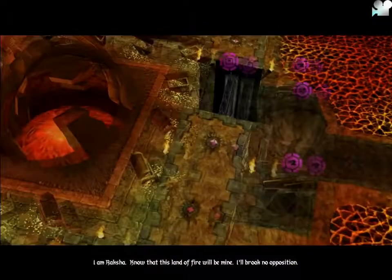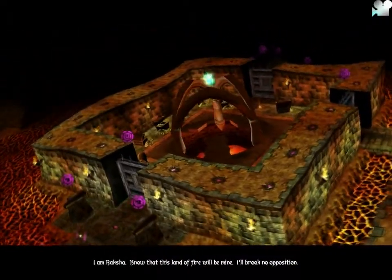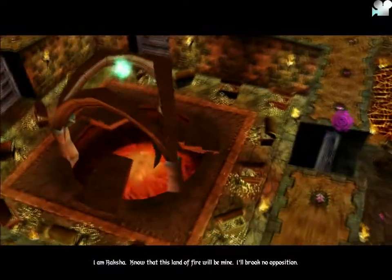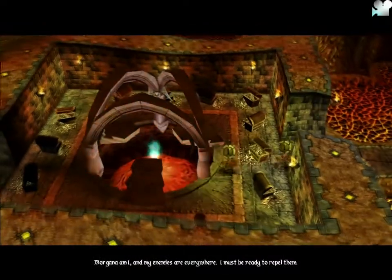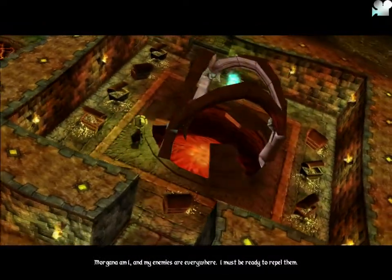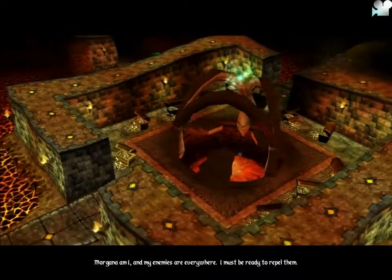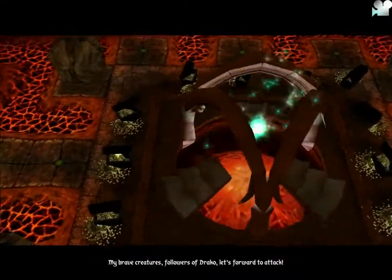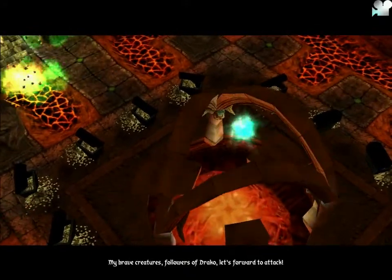I am Raksha — know that this land of fire will be mine. I'll brook no opposition. Morgana am I, and my enemies are everywhere. I must be ready to repel them. My brave creatures, followers of Draco, let's forward to attack.